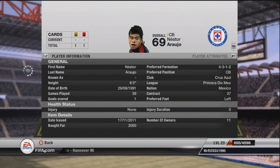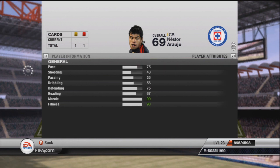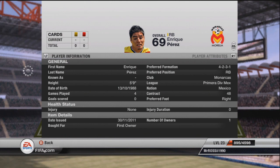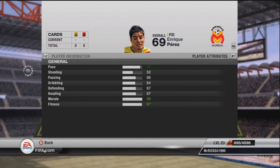Moving on to this guy here, he looks a bit weird. 1991 though, he's really young. He cost me 2000 coins. 75 pace centre back which is quite nice. Playing right back here at left back, he's also a first owner. Enrique Perez - what a name, fantastic. 89 pace left back but he's obviously a right back as I've said.